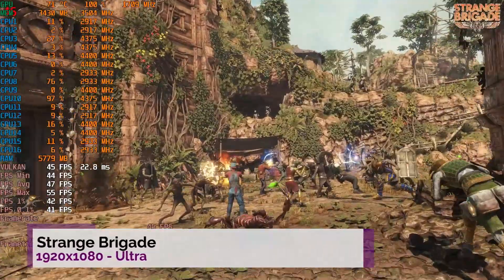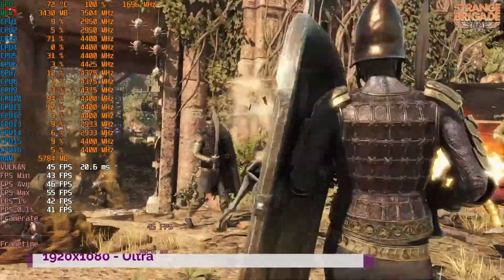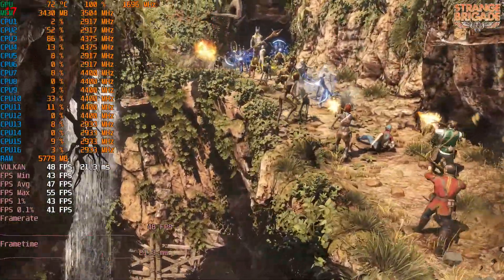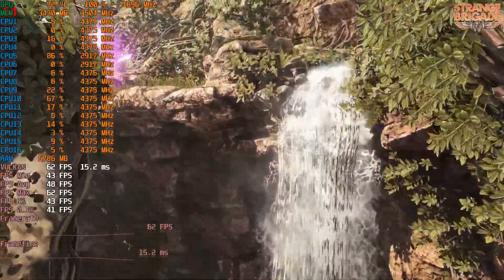How about something like Strange Brigade? This is a well-optimized game and it's running on ultra. We get an average around 47 FPS at 1080p. Lock a few of those settings down to maybe medium and high and you should be able to have a smooth 60 FPS experience.